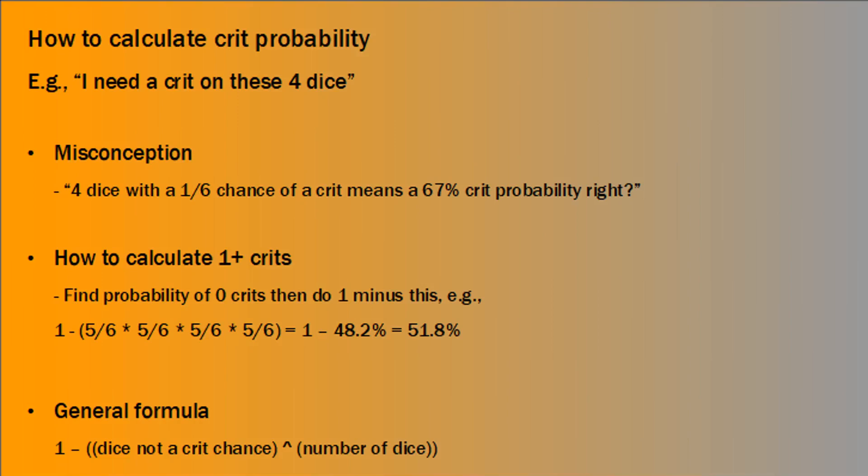That gives the probability of getting zero crits on your four dice. Then we want the opposite — we don't want a situation where we get zero crits — so we do 1 minus that probability. In this example, we're getting crits on sixes, four dice, so 5/6 to the power of 4, then 1 minus that: 1 minus 48.2%. The chance that we get at least one crit on four dice is 51.8%. To generalise this formula: start with the chance that a die is not a crit (in this case 5/6), raise it to the power of the number of dice, and then do 1 minus that result.